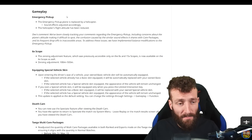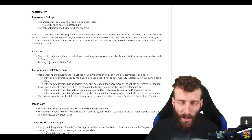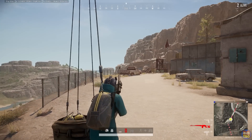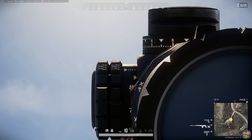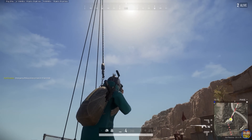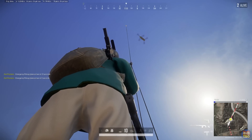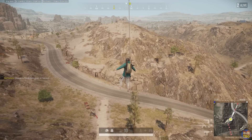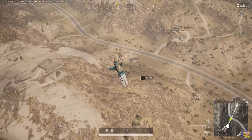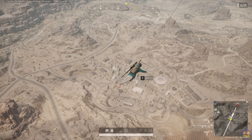Moving on, the emergency pickup has been changed to use a helicopter rather than the plane, so it'll be less confusing when you're looking for airdrops with all these planes flying overhead. There were also problems with frequent drop-offs to inaccessible areas. The helicopter doesn't take you quite as high as the plane, but it still takes you high enough to drop on top of anything underneath the flight path.